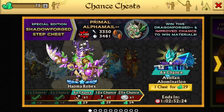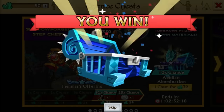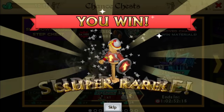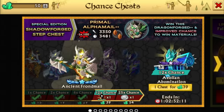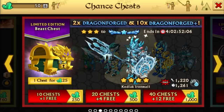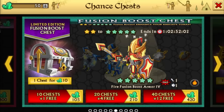Now he's got six times chance and that will be the last step chest. I wasn't really expecting him to get anything. Just look at how greedy it is — it's a real shame. But hey, the FBA chests — let's see if he can get an epic out of this one.